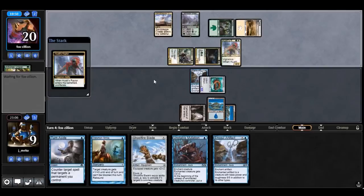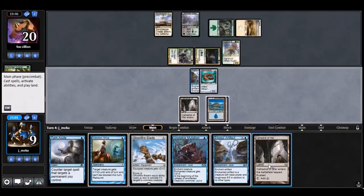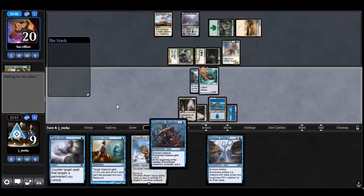I might just go for it because I don't want to block. If I draw an island it's just over. Let's see — seven, eight. Thinking about whether I should go for it or not. I kind of want to just go for it. Seven, eight, nine — yeah I need the mutation. Eight damage total, so yeah I need the mutation. I'll just go for it.